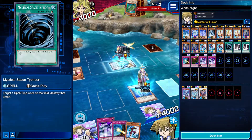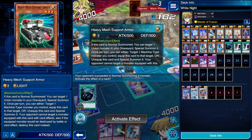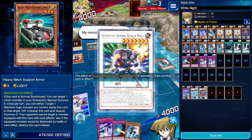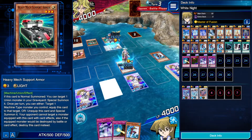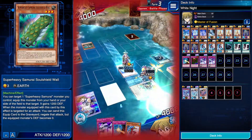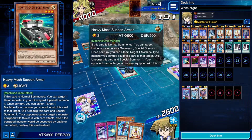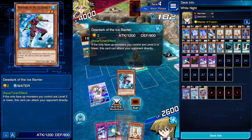My monster's effect activates. What the fuck? That's interesting — I've never seen people play that. My monster's effect activates. I'm going to pop the Soul Shield Wall, I guess. Alright, now we're good. Fuck, maybe I should have gone for that — because I can't target it with effects. But I can beat over it, so this is fine.